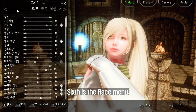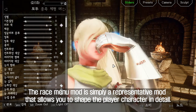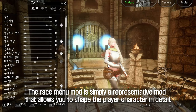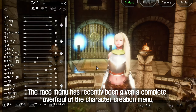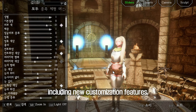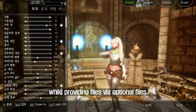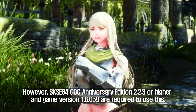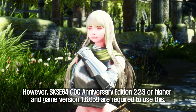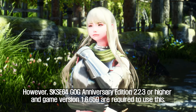Sixth is Race Menu. The Race Menu mod is a representative mod that allows you to shape the player character in detail. Race Menu has recently been given a complete overhaul of the character creation menu, including new customization features, while providing files via optional files. However, SKSE64 GOG Anniversary Edition version 2.2.3 or higher and in-game version 1.6.659 are required to use this.